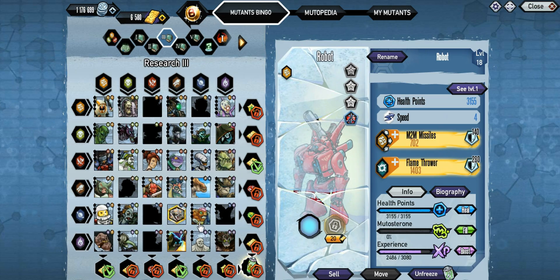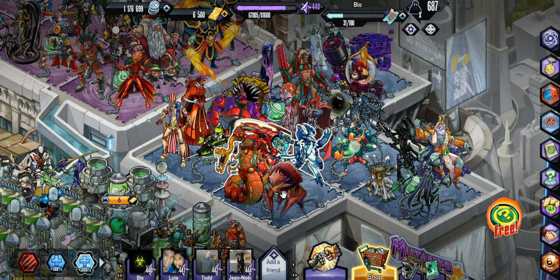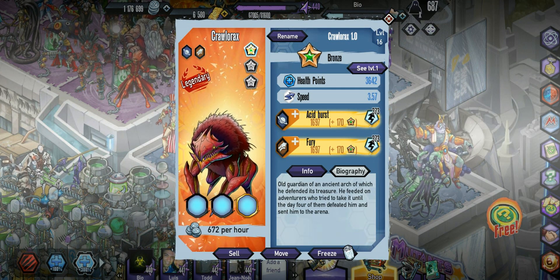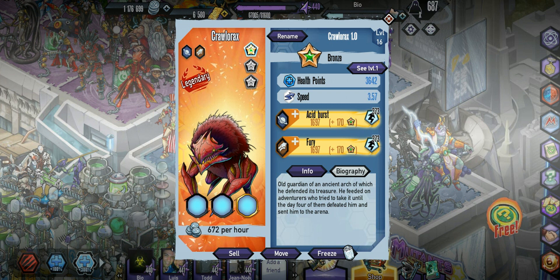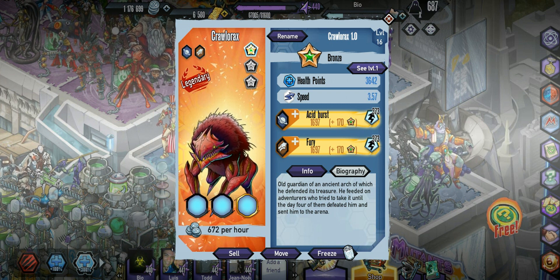The weird thing about this one is you kind of don't need it for the bingo, but it is a reward for the bingo. So you will be getting it for research five. Maybe if they add another one you might need it. But when you complete research five you will get the mutant, so there is another way to actually get it besides buying it from the shop or getting it from a box. So that's pretty cool.